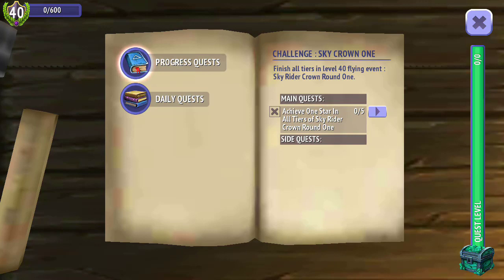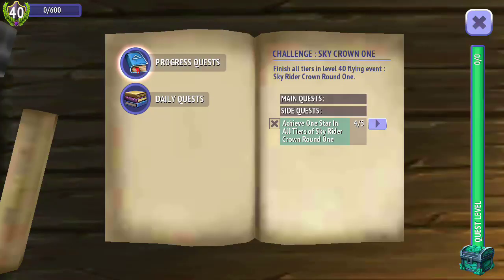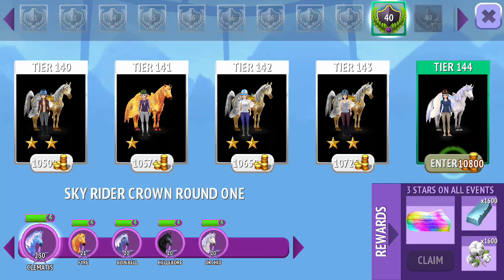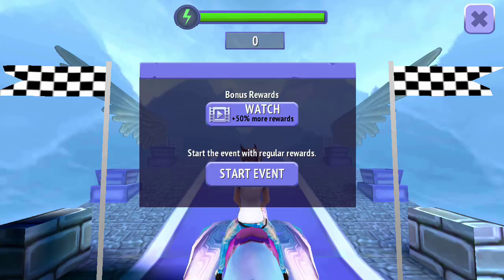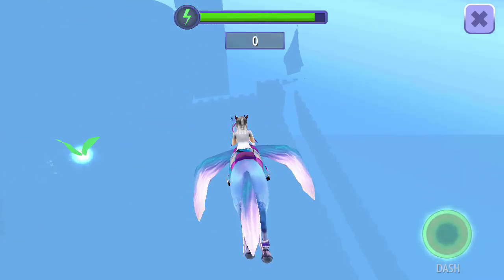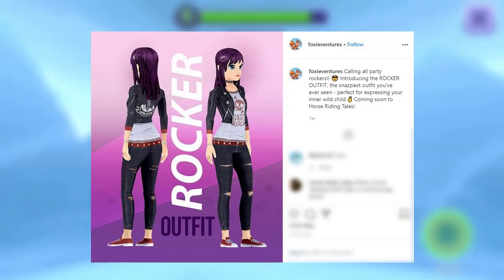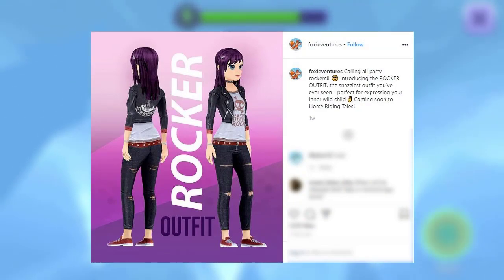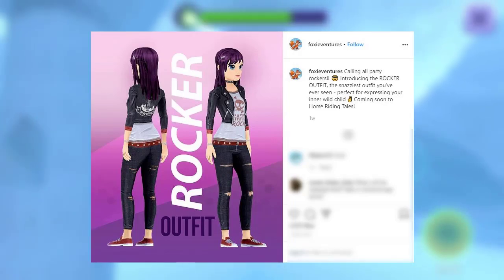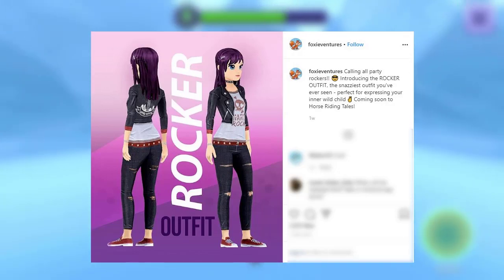I've done like all of these bar one, so we've got one more to do. These are kind of expensive. Clem's at level 230, and because she's a fantasy horse, she has a decent amount of stamina. So we'll go ahead and start with this. Also, Foxy Ventures posted on their Instagram with some more things we're going to see in future updates. One of them was an outfit — this is the rocker outfit. Calling all party rockers, introducing the rocker outfit, the snowsiest outfit you'll ever see, perfect for expressing your inner wild child — coming soon to HRT. This looks really, really cool. I'm looking forward to seeing it — it looks really, really nice.